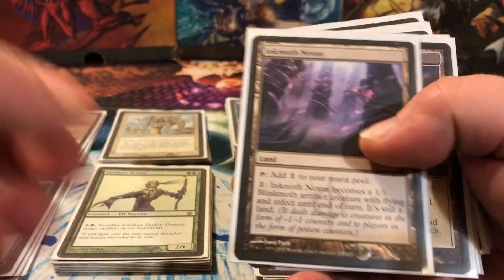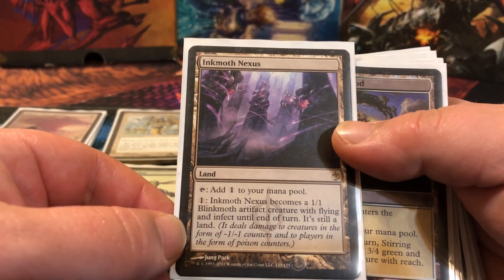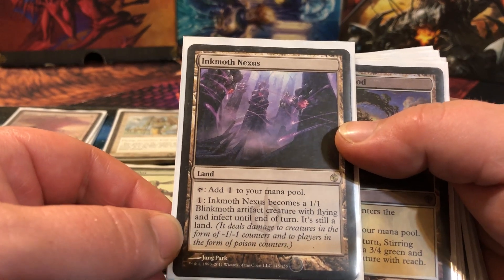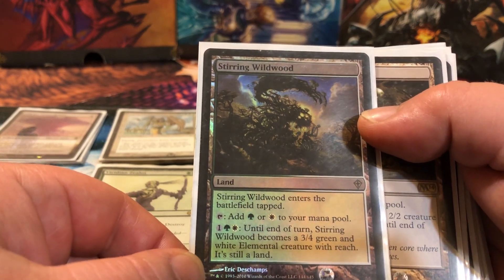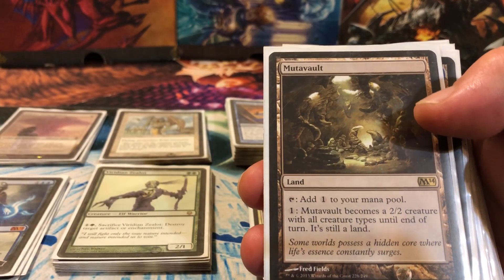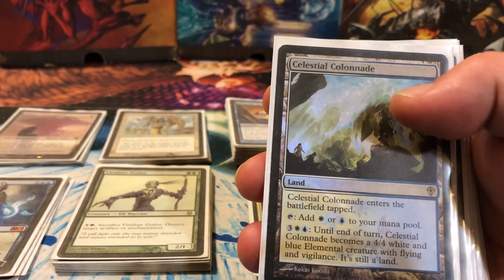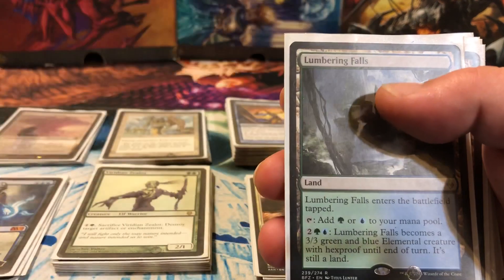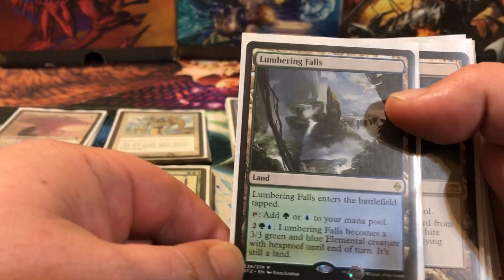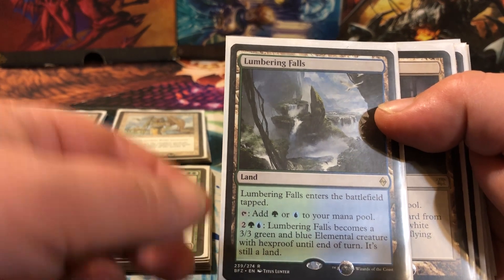Of course you've got your any-color lands. A couple of vivids that give any color. A couple of man-lands: good old Inkmoth Nexus — for one mana you can make it a 1/1 flying with infect. Get three or four exalted triggers out there and hit them twice with infect and put them out of the game. Stirring Wildwood — three mana becomes a 3/4 with reach. Mutavault — one to activate, becomes a 2/2 that's all creature types. Celestial Colonnade — five mana becomes a 4/4 elemental with flying and vigilance, a good way to kill with some exalted.